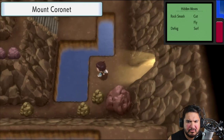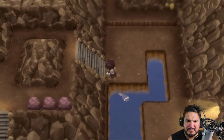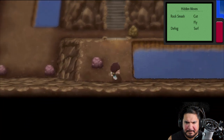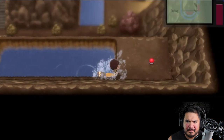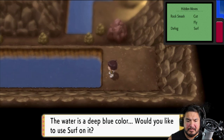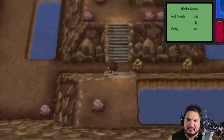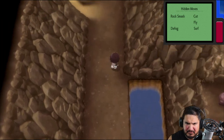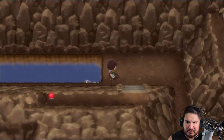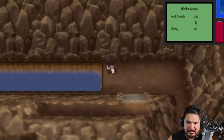I don't think surfing right here will do much. But right here you can go into this portion and grab this item — we found ourselves a Dawn Stone, which can help evolve a Roselia, a male Kirlia, and I want to say Murkrow — correct me if I'm wrong. Then going over here we found a bottle of Protein. Gotta have your protein, guys.